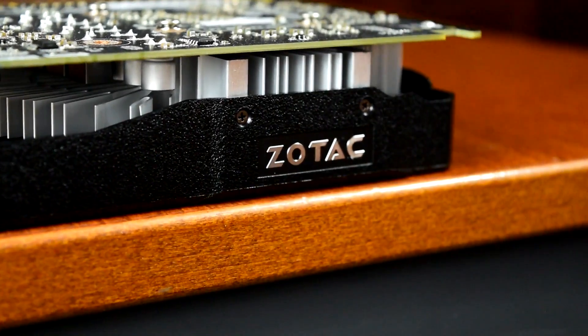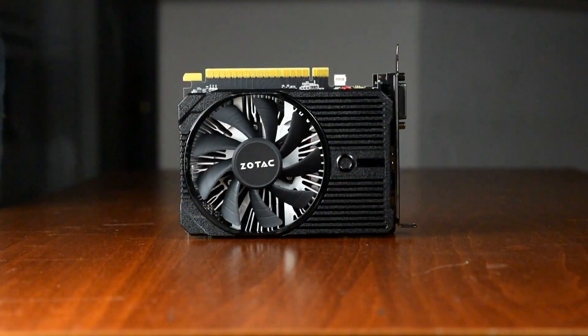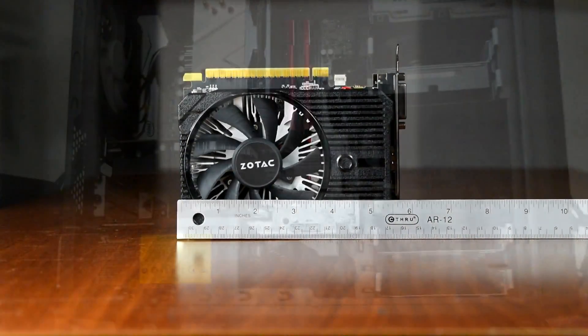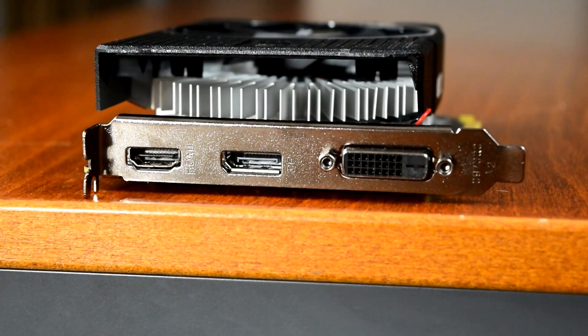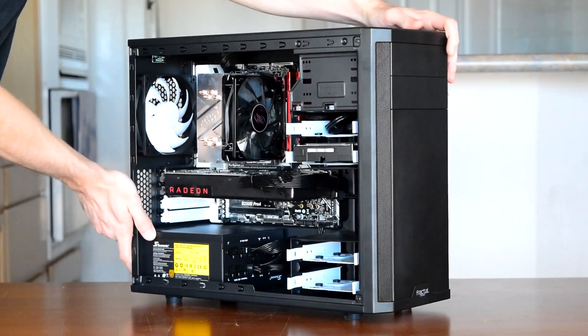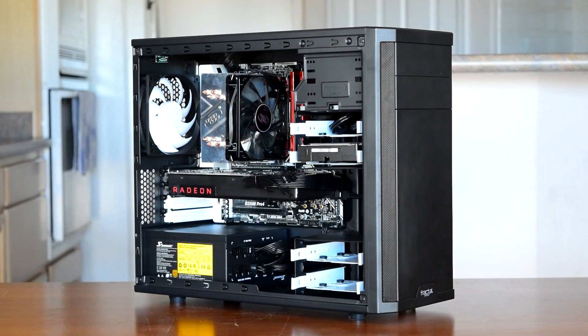The specific card I'm testing today comes from Zotac — their GTX 1050 Ti Mini — which is designed for cramped cases as it's only 145mm or 5.7 inches long, barely reaching past the PCIe slot itself. It's a dual slot card but a single slot bracket, so it vents into the case rather than out the back, and comes with a DVI, HDMI, and DisplayPort connection, par for most cards below $200. The test setup today is my tank build with an i5-7500 and 8GB of DDR4-2400 memory, and all benchmarks are run at 1080p.